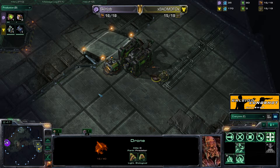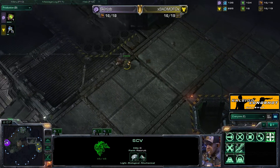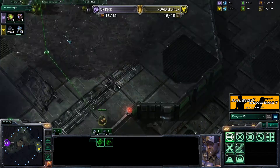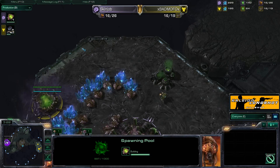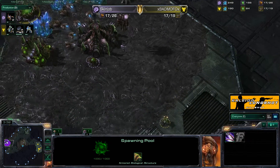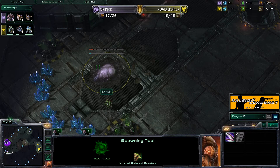The drone nearly wins the fight but the SCV gets away, pushed back by a full-health SCV chasing the drone away while it recovers its life. Mo goes in for another full scout of the base and finally spots the spawning pool finish — he knows the exact timing and knows he's not safe in this base anymore. Skin Job attempts to put down his expansion, gets denied, then successfully places it.